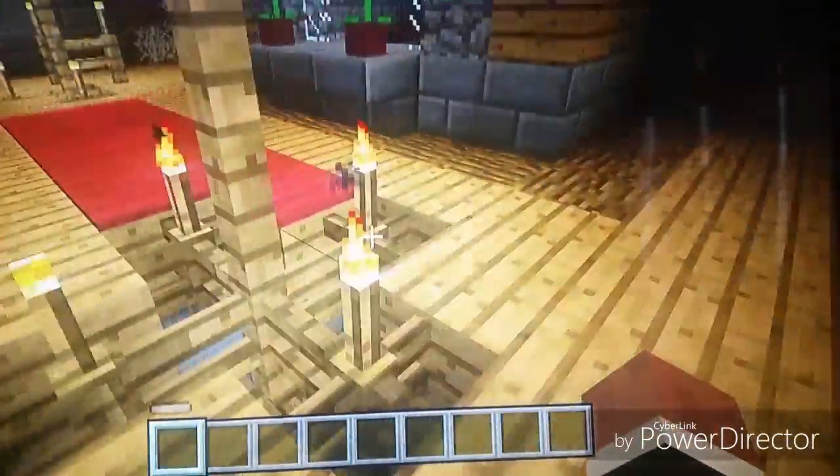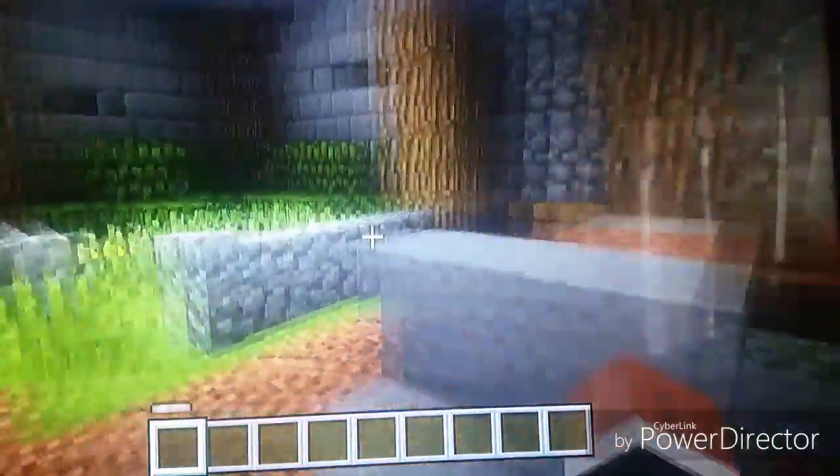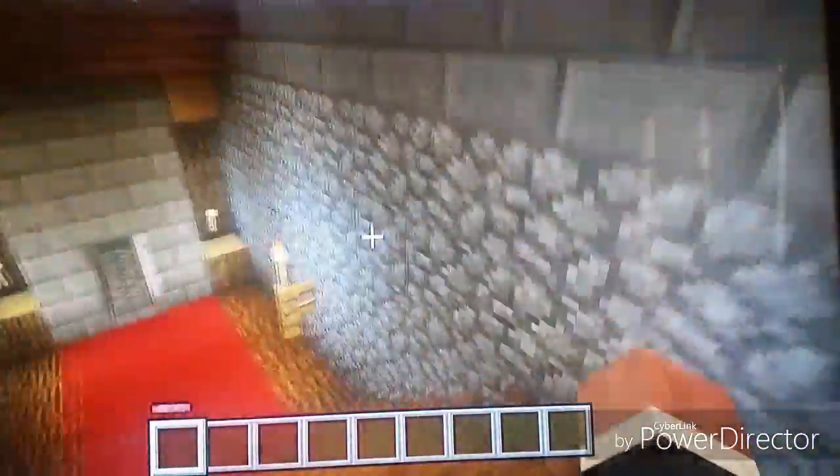And here is the castle that used to be around. Chandeliers have fallen, cobwebs everywhere. We have the nether over yonder. Here's the other side of the castle, where you used to get the creeper heads.